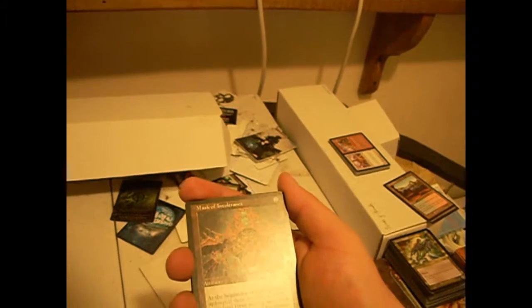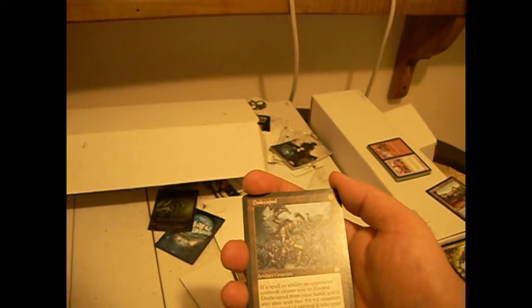Mask of Intolerance — two colors. At the beginning of each player's upkeep, if there are four or more basic land types amongst lands that player controls, Mask of Intolerance does three damage to them. It's alright. Dodecapod — 3/3 for four mana. If a spell or ability an opponent controls would cause you to discard it, it's put into play with two +1/+1 counters on it instead. If I recall correctly, it was originally printed as Sand Golem in Mirage block — Dodecapod is not an original idea.